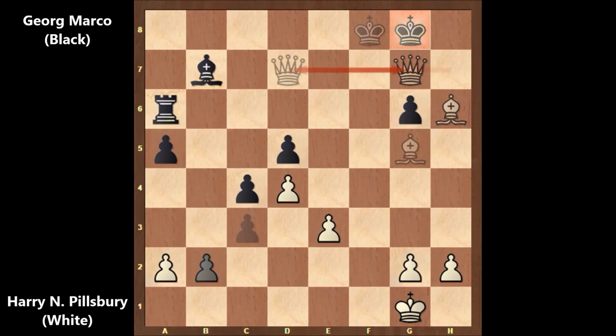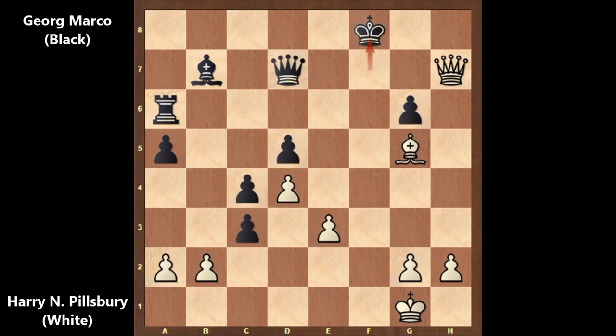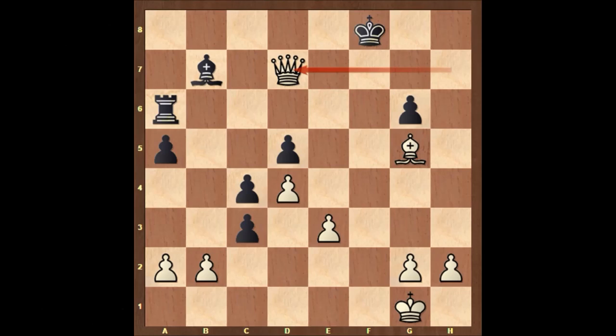Let's say king to g8 — then bishop to h6 and black is getting checkmated again. Once again, what a beautiful chess game by Pillsbury! So this is why, after Pillsbury captured the queen with queen takes on d7, Georg Marco resigned. Thank you for watching and I hope to see you next time. Take care and bye bye!